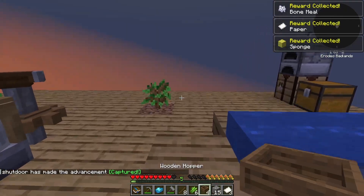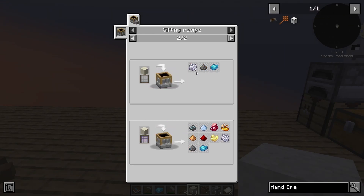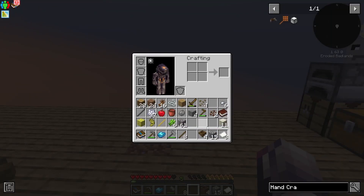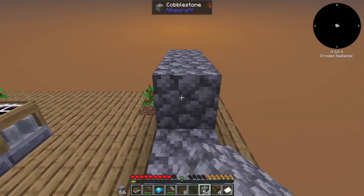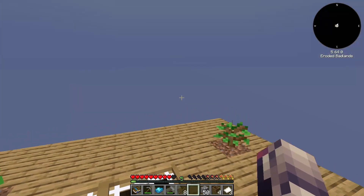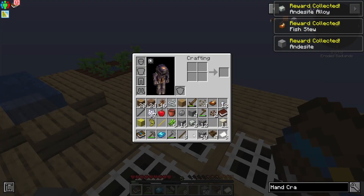And let's look at dust real quick. Dust could give us — where is string? Bone meal, gunpowder, or appetite. So it's kind of useless to use at the beginning here. I think gravel is probably what we're going to want to use. So let's get some more gravel so we can get some more iron nuggets here. Now I've got 12 iron nuggets. And we also have a quest complete — sifting gravel will net you iron nuggets. These can be crafted into andesite alloy, which is necessary for progression.